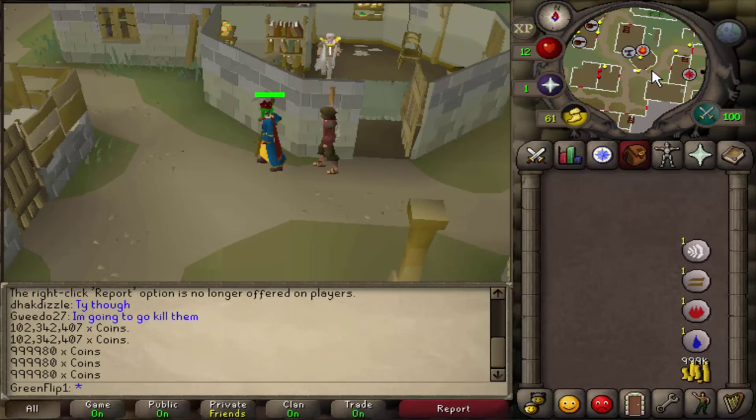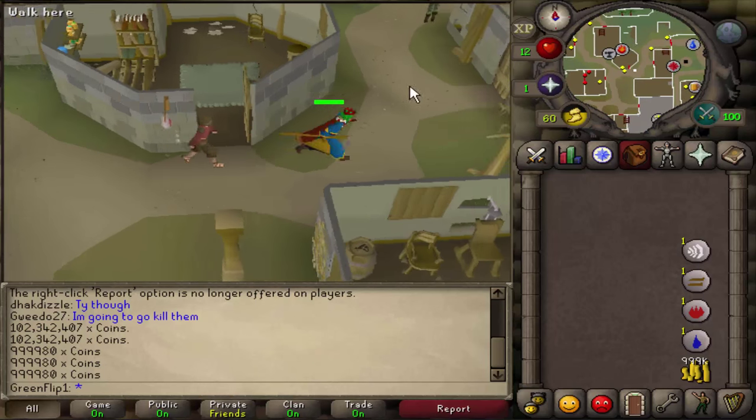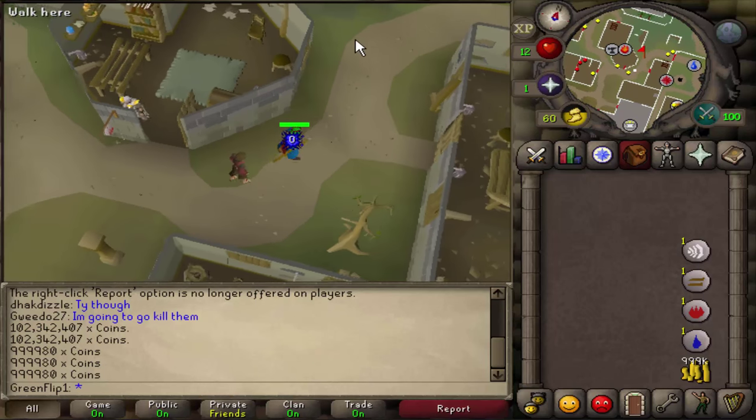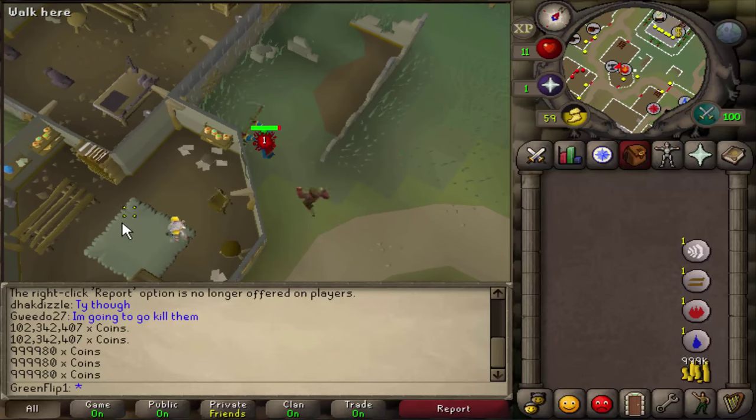This is where the magic happens — at Aubrey's rune shop, south east of Varrock. You could lure that NPC behind the building if he's bothering you, but you're going to be inside anyway so it shouldn't really matter.